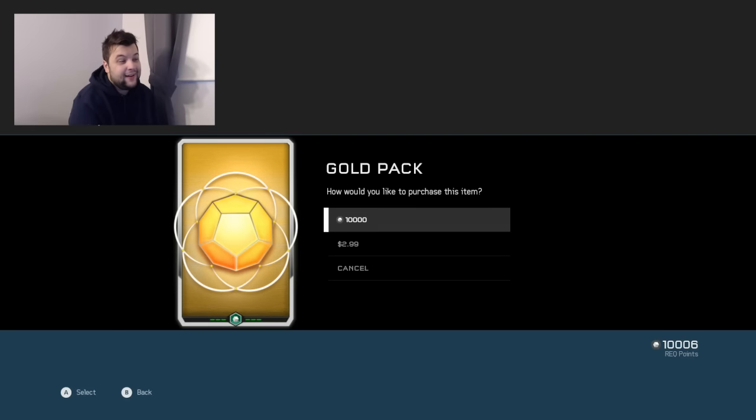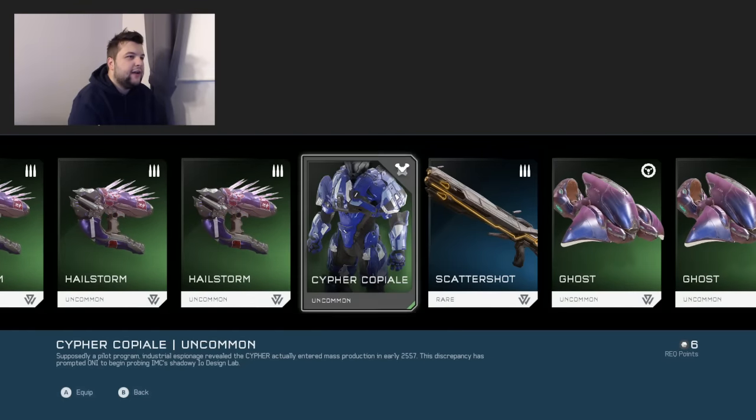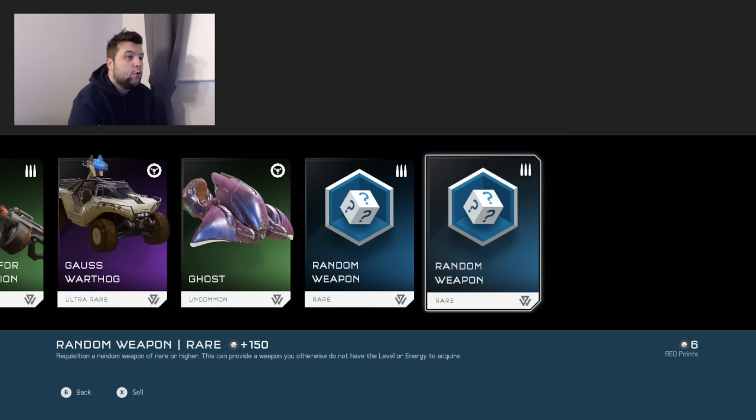Gold pack number 14 — will I get anything good or not? Nope, just rare stuff. I got the hailstorm certification and a chest piece, scattershot, a bunch of ghosts, and a bunch of random crap.